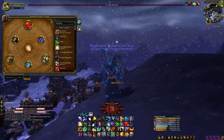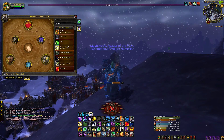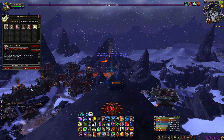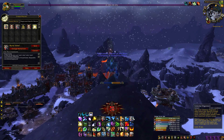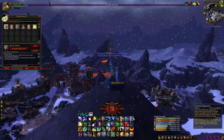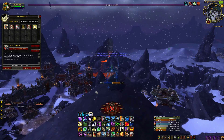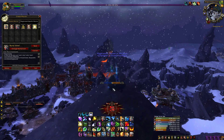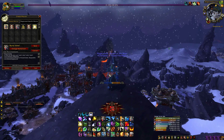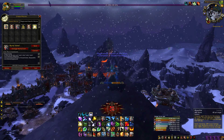Moonkin has 2 minor glyphs which actually increase survivability or damage. One of them is Glyph of Grace — I don't have to be in cat form to take reduced falling damage. The other is Glyph of Untamed Stars — your Starfall and Sunfall now hit all enemies within 40 yards. Without this glyph you need to have Moonfire or Sunfire on the enemy for them to get hit by Starfall. I only remove this glyph on Gorefiend on Mythic Difficulty.